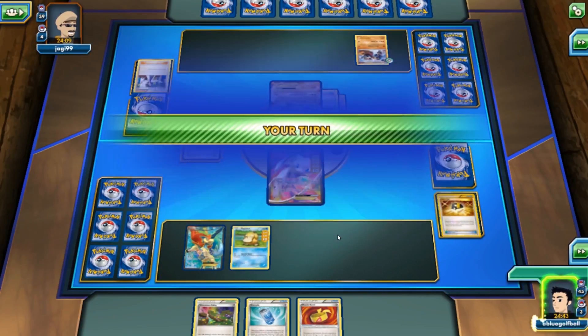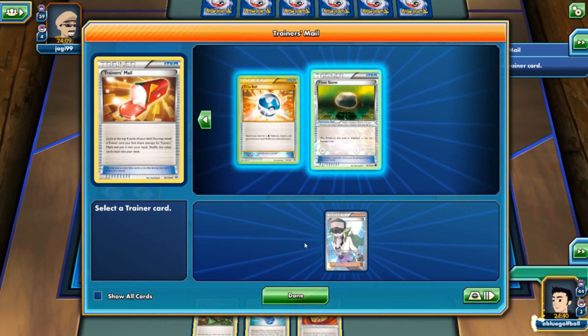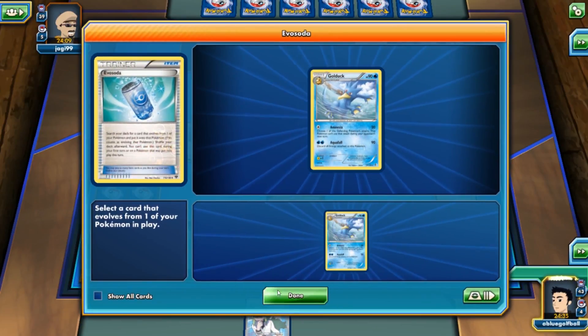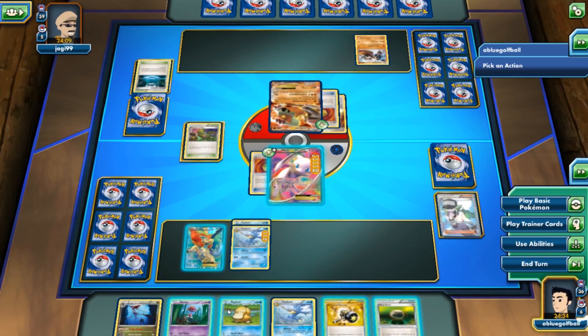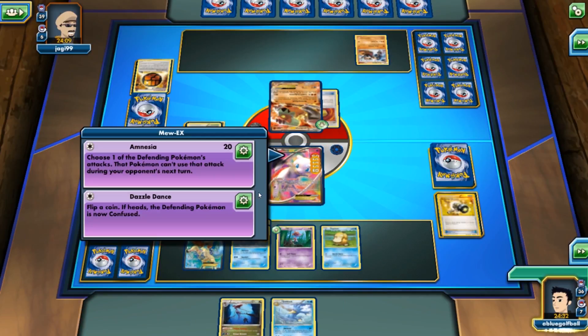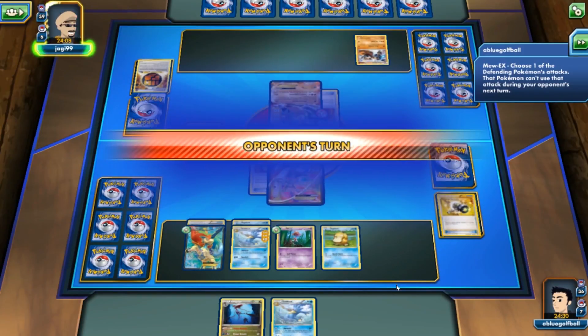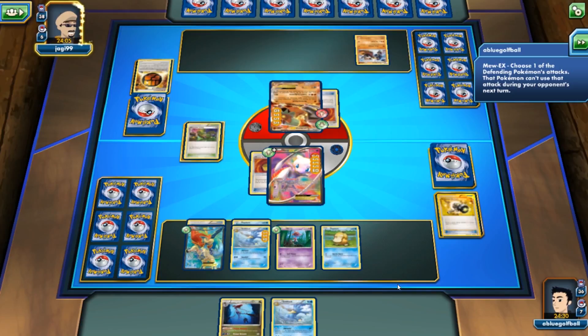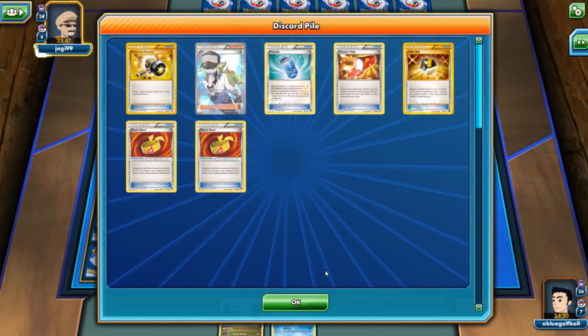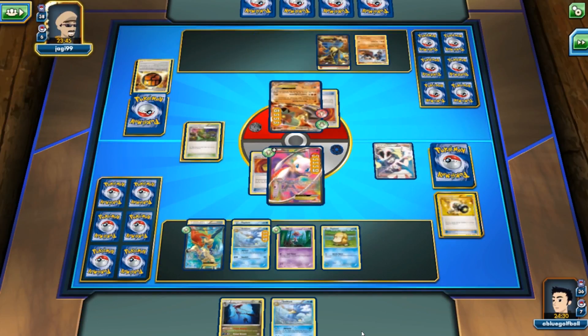That 90 damage and 30 to Psyduck is scary — like a Dark Rai right there. We'll just take it nice and slow, get everything set up. We play an Enhanced Hammer, get rid of that energy. Float Stone goes onto Keldeo so we can Rush In and retreat. My opponent still has seven cards — I could see a Korrina for a Lucario EX plus a Switch and energy drop. And there it is — there's a Lucario EX. There's the Korrina — I totally called it.